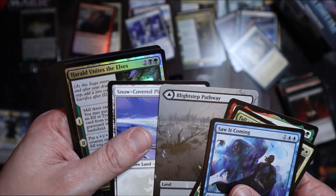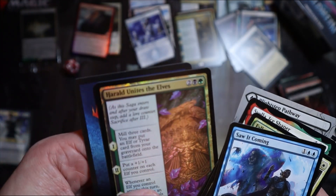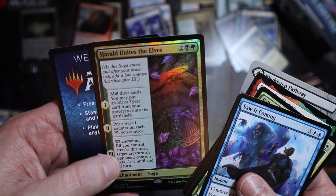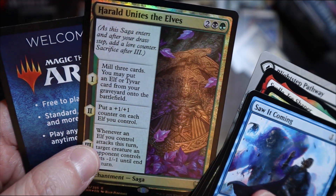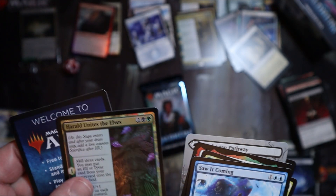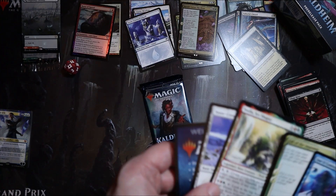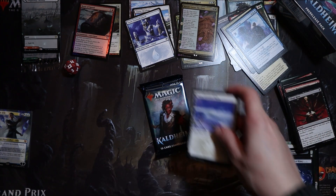So apparently that's not too bad, so we'll have to see how that goes. And then we got the Fall of the Impostor, Savella Eye Shaper. And another — oh hang on, what's this? Oh hello — so we've got a pathway and we've got a foil rare: mill three cards, you may put an elf or Tyvar card from your battlefield. To be fair it's a lush looking card, it looks pretty sexy. Chances are that's probably going to eBay — not the land though, because I always want the land. Never know, make me an offer, I've probably changed my mind.